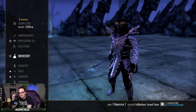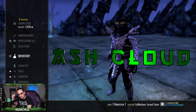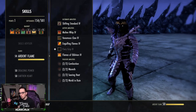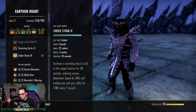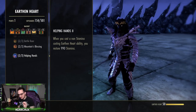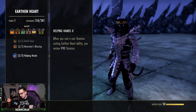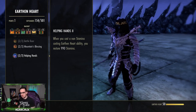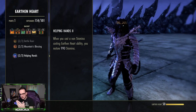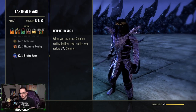Let's hop into one of the easiest, most abusive bugs in the entire DK kit — the ash cloud stamina bug. How this bug works: we're going to be abusing the Helping Hands passive in the DK kit. As it reads, when you cast a non-stamina-costing Earthen Heart ability, you restore essentially a thousand stamina. So if you cast a 3,000 magicka ability, you get a thousand stamina back.